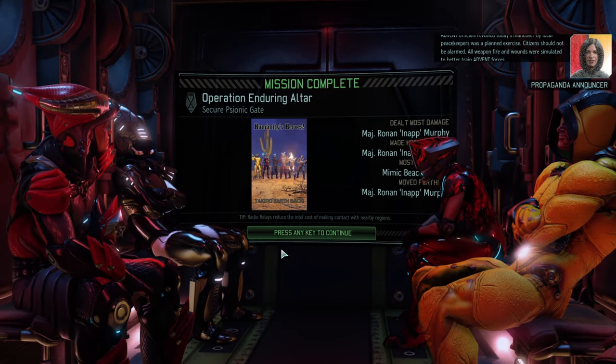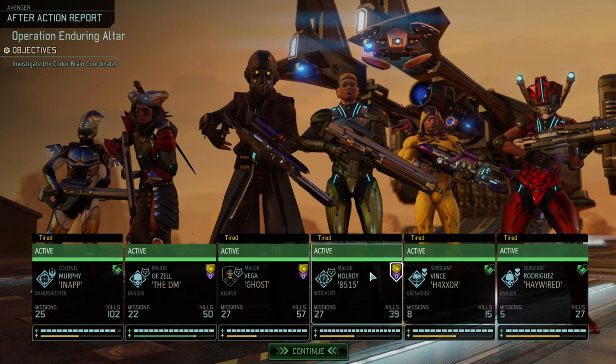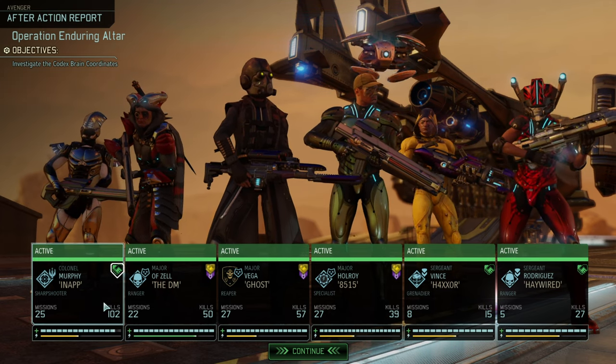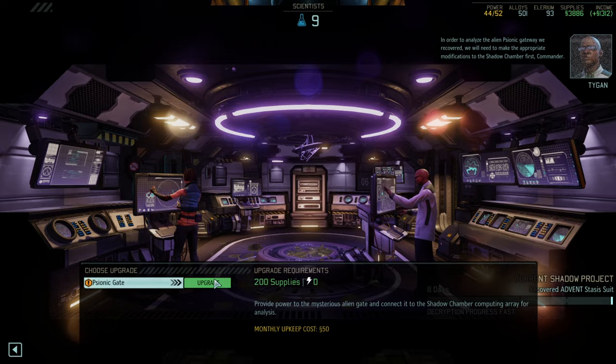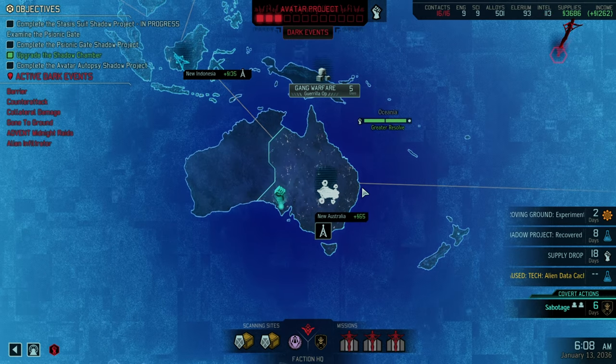All things considered, that was rather easy. The mission normally should introduce gatekeepers but we have had them left, right, and center already — so not a problem. Not surprisingly, after just getting almost all of the kills with that weapon, Inappropriate Murphy has really started to excel. Distinctive alien artifact recovered — new objective added. In order to analyze the alien psionic gateway we recovered, we'll need to make the appropriate modifications to the shadow chamber first.